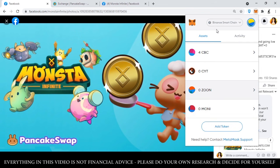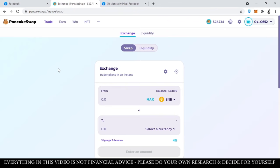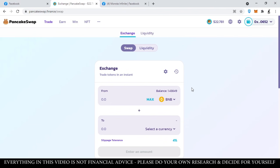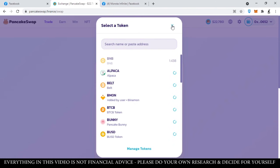Once na-add na natin yan sa ating Metamask account, all we need to do now is go to PancakeSwap. It's either you go to pancakeswap.finance and then mag-login kayo from there, or pwede na kayong dumiretso dito sa swap. The URL is pancakeswap.finance/swap. Make sure tama yung URL nyo — baka mapunta kayo sa scam site or phishing site. Ito yung official website ng PancakeSwap. Then kung naka-login na kayo, lalabas dito yung ibang digits ng Metamask account nyo. Once naka-login na, dito sa exchange, pipiliin nyo lang yung BNB — usually naka-default BNB na yan automatic.